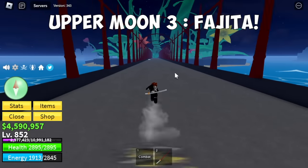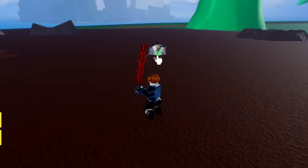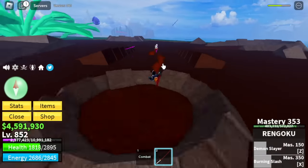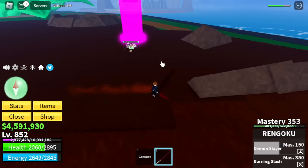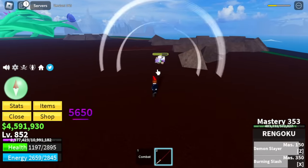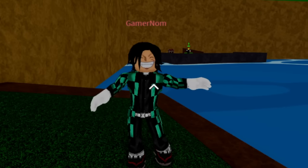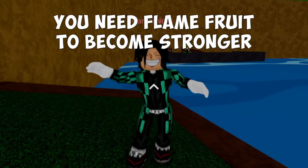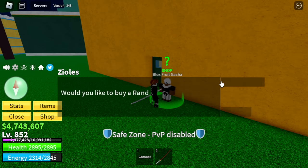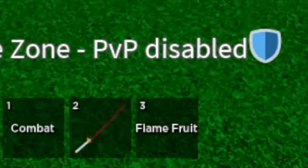Upper Moon 3 is Fahicha, located at the green zone. This boss has two skills: the Meteors. I think he's too strong for us. So again, how many times do we need to ask help from our Master? Master, what should we do? You need Flame Fruit to become stronger. So luckily, we were able to get one from Zyles. We got the Flame Fruit. Now let's eat it.